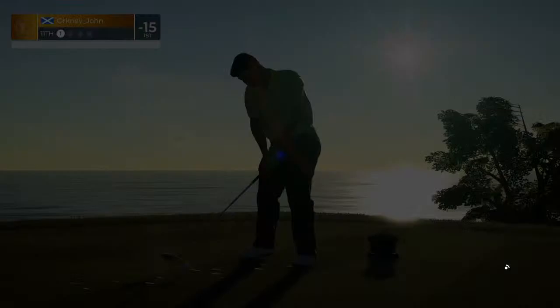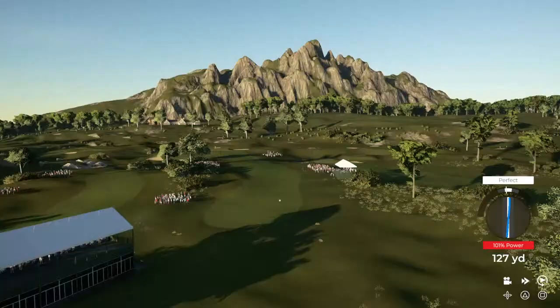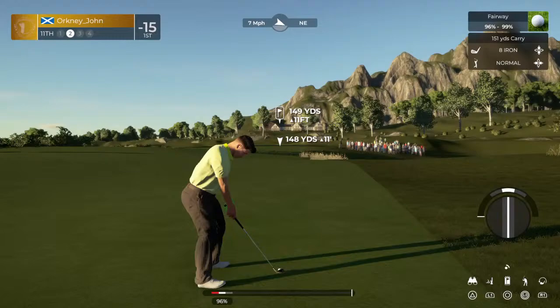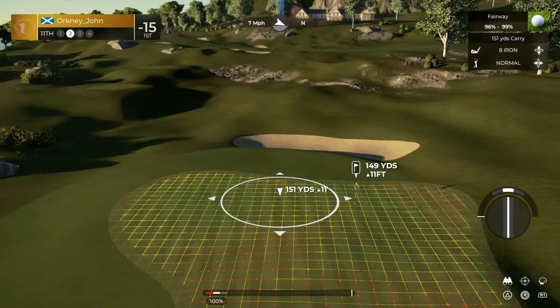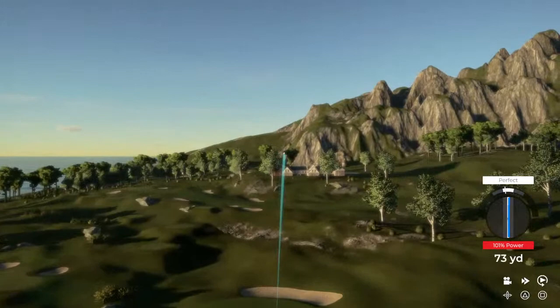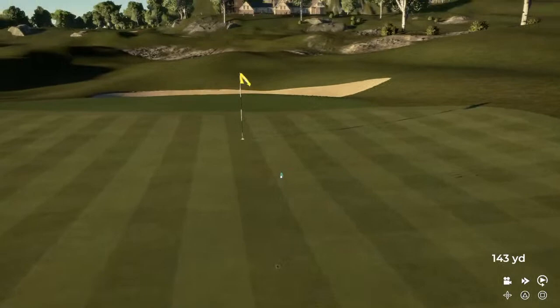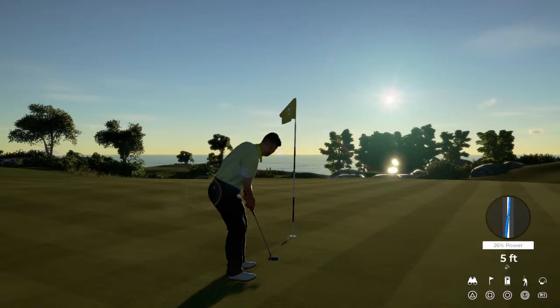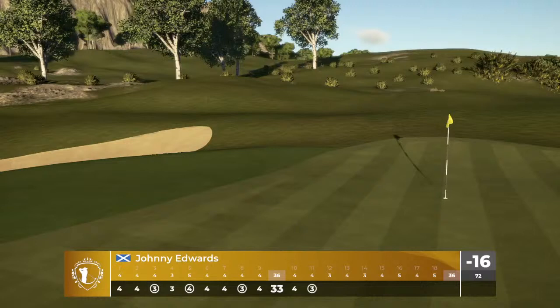Put this one out in the fairway — that was just striped. This is setting up to be around 150 yards to the pin. Nice approach. Six feet to go here. And that one drops for your fourth birdie of the day — I'm liking that. After that one, 16 under par.